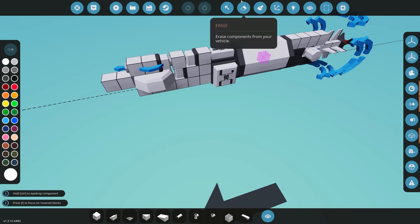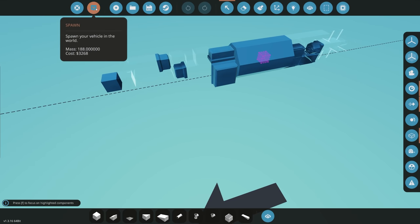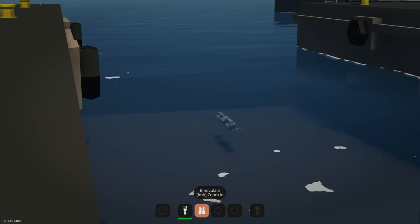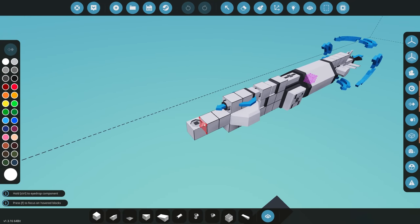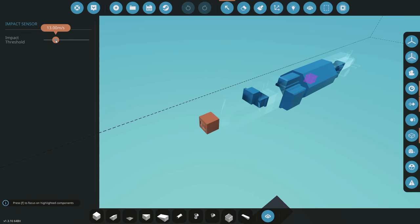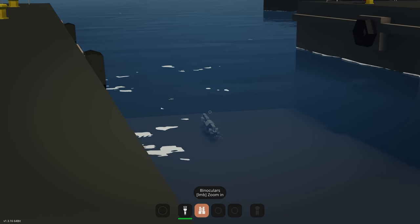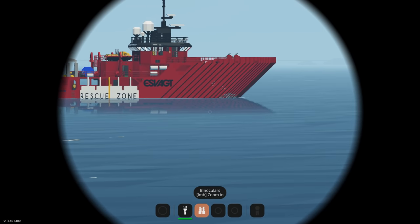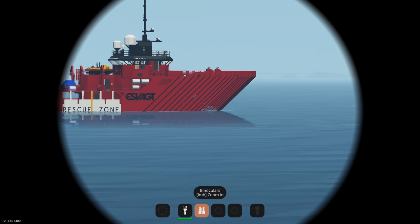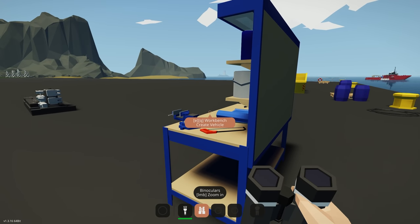Reducing the function block multiplier to six and retesting — this time it hits the bottom first. Let's also increase the impact sensor threshold to maybe fifteen or twenty so it doesn't trigger immediately on spawn. After those adjustments, it launches and hits the target, though still toward the front of the ship — that's probably where the sonar signature is strongest, so that's fine.